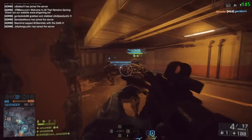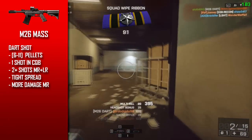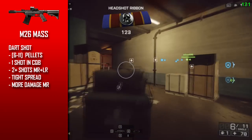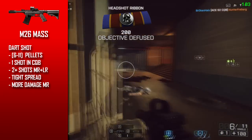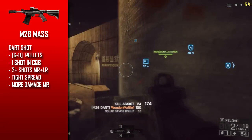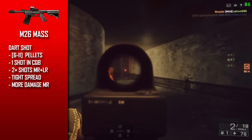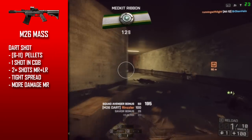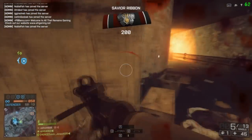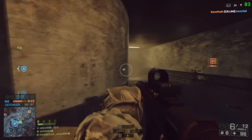Now for the dart shot — it also has 6 to 11 pellets, but they have less damage drop-off at mid range. If you use the dart shot, you get a tighter spread than buckshot. So if you want to engage guys at both close and mid range, the dart shot is a pretty good choice. In this gameplay, you'll see me using the dart shot and engaging guys at pretty long range, and I was able to kill them in just one shot. So that was pretty cool.